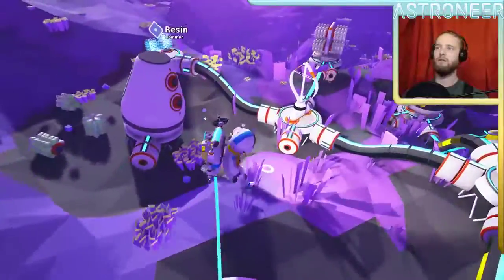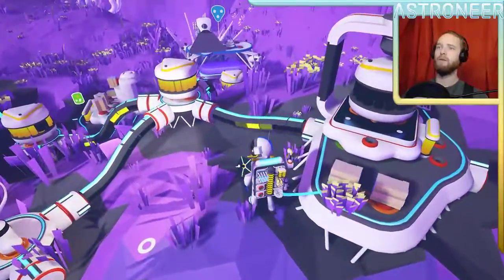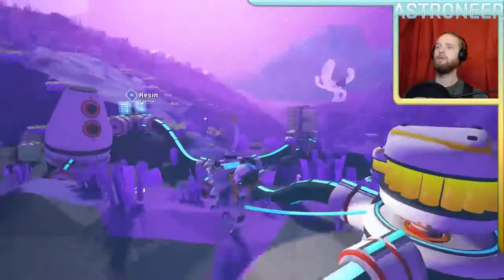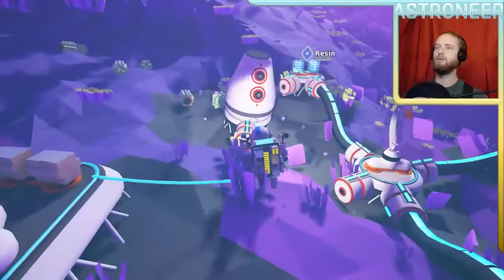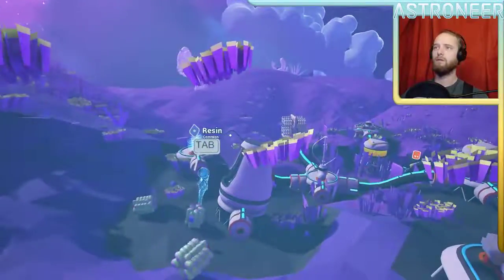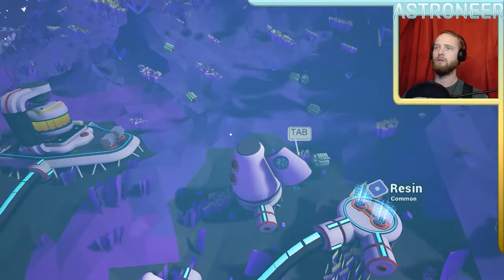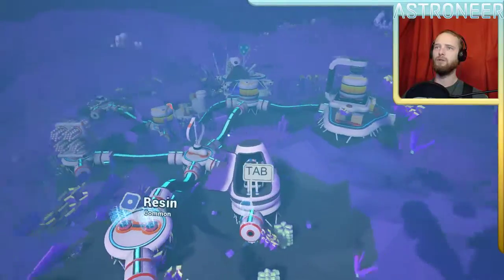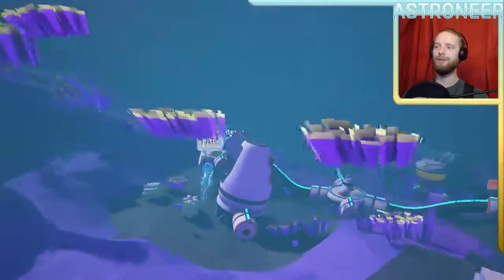Alright, I got my habitat and it's not connected to anything — that's alright, doesn't really matter. Where should I put this last battery? Another freaking stupid storm. That's alright, I'll let my batteries do their thing. Hang out in here for a minute. I guess I could build a research station on here — there's plenty to research. Most of what I'm going to get is raw materials or whatever.